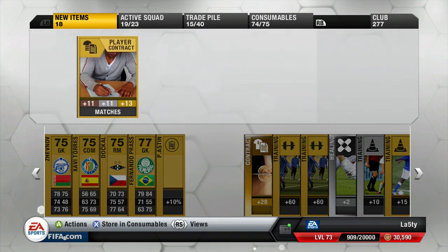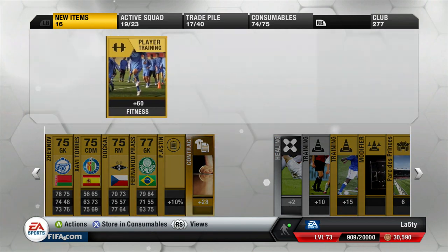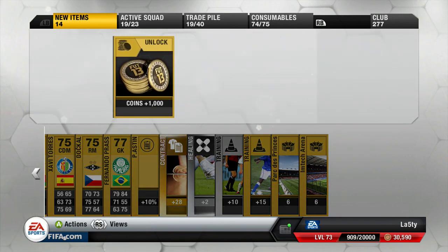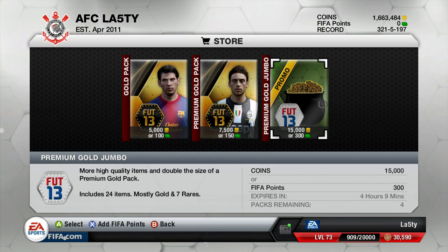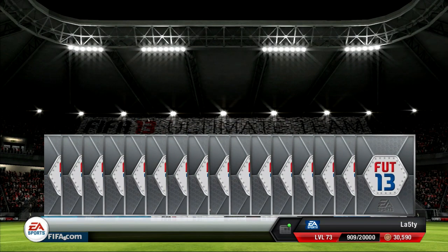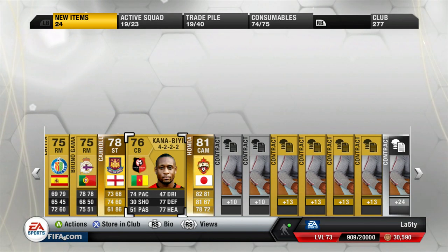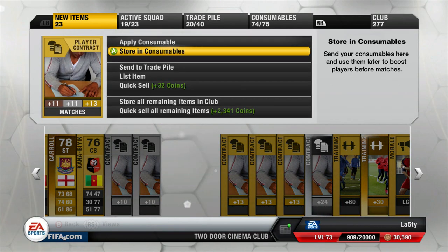That Tuesday video will be pack opening focused, which is always fun just in case we've got a good team of the week. Even if the team of the week is bad you've still got a chance of getting a Ronaldo or a Messi — slim chance, but you've got to keep positive. Thursdays will be a rotation: one week a budget builder, because you guys have been leaving loads of comments wanting that. Some of my squads are a bit too expensive, though you do leave great feedback on the expensive squad builders.